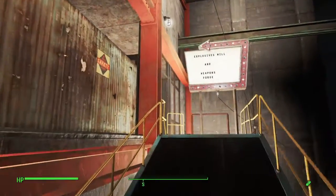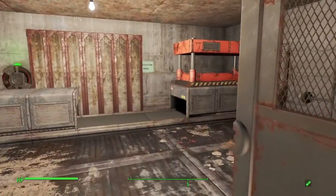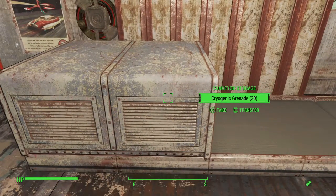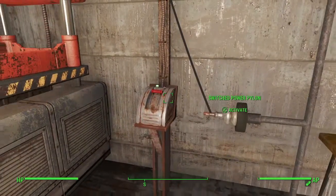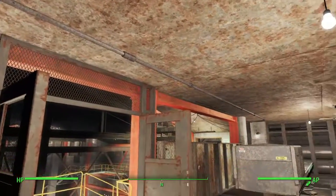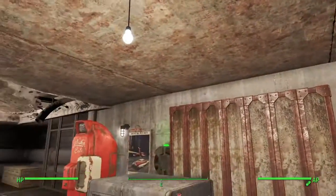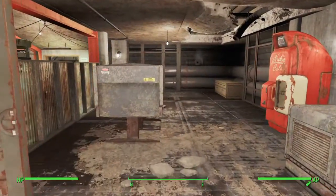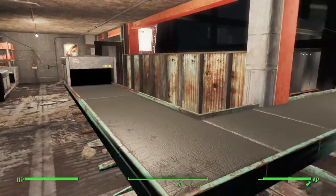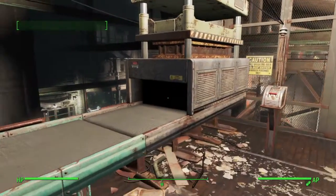Heading up here, in this room I've got my explosives mill and my regular weapons forge. Right now the explosive mill is pumping out some cryogenic grenades for me. I've set up some of the new conduits to power it — makes it look a lot nicer than just having regular wires hanging out all over the place. And this is the weapons forge over here; I don't have it currently making anything, but it can make all of your ballistic weapons — 10 millimeter pistols, assault rifles, hunting rifles.